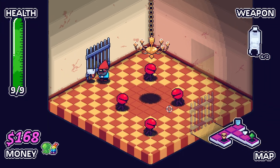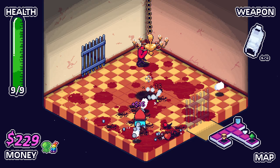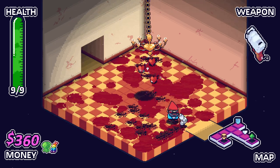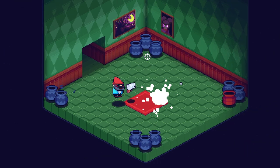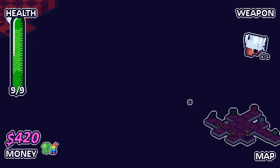Oh, these are new enemies as well — I don't remember these guys. So many scorpions. You can see now we were doing 12 damage a bullet, now we're doing 16 damage a bullet. This is basically just a free teleport to the starting room — rather than Enter the Gungeon's method of teleportation, this just teleports us back to the starting room. It's a nice quick way to get around.